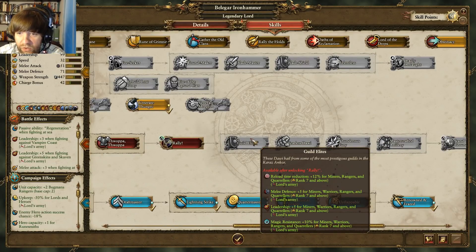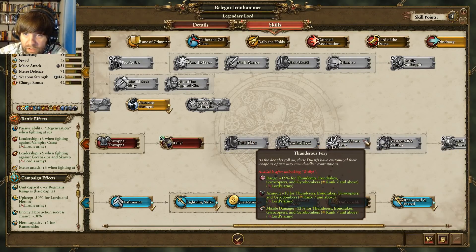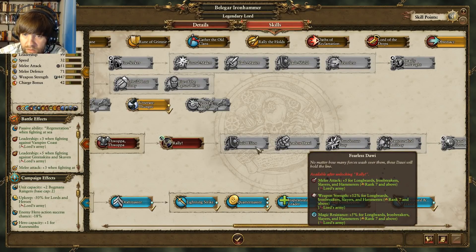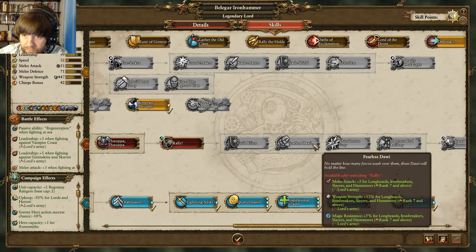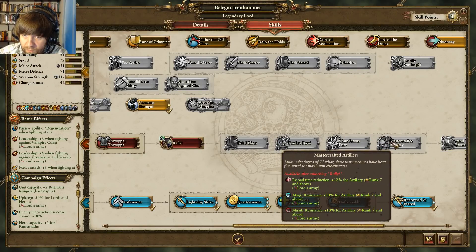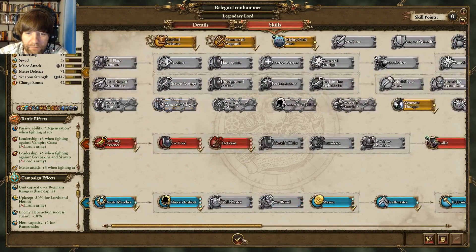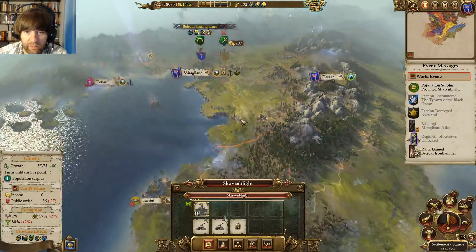I think we need to go two Elites though — start getting some of this stuff. Which one of these is for Grudge Throwers? None of them are for Grudge whatever. Oh, it's all artillery. I'll start working that. That place is definitely going down soon.